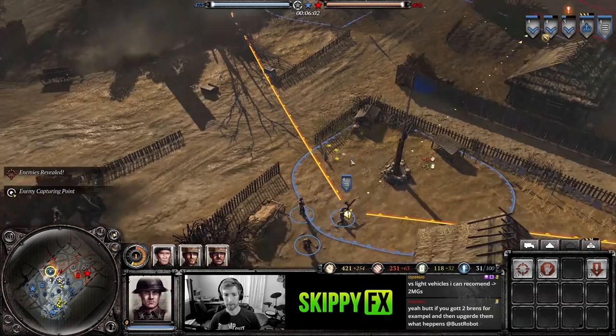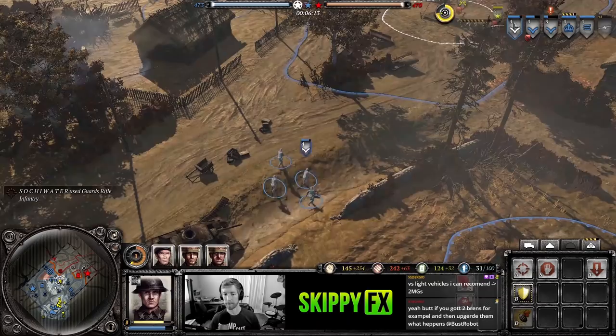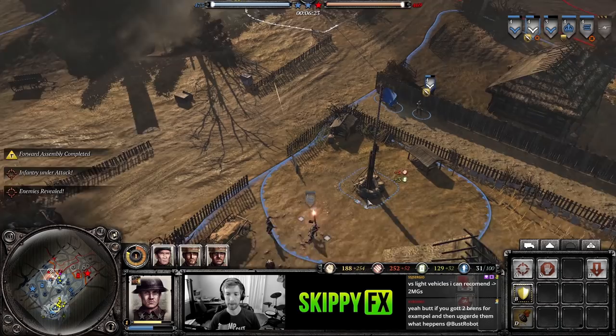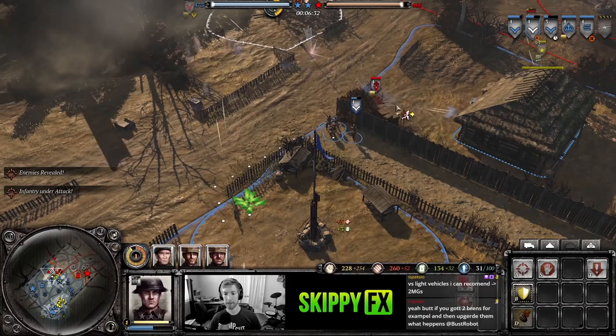About six minutes into the game — you want to keep an eye on the clock so you can remember to build AT. We want to have AT by at least the seven-to-eight minute mark, especially since they have their fuel and we haven't been contesting it, so it's pretty standard that that's when they'd be able to afford vehicles. Notice as I've given my MG more sight, it's now shooting at max range and suppressing a squad it wasn't hitting before.